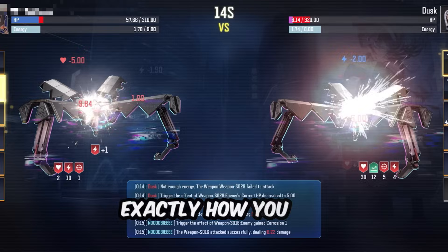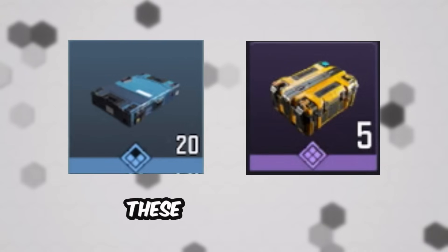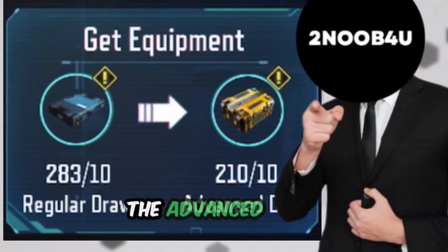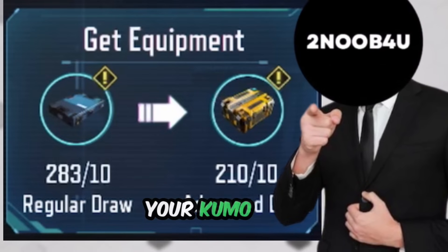Let's dive into exactly how you can collect these resources and use them to build the perfect loadout. To upgrade your Kumo-chan, you'll need two main materials: components and evolvers. These materials let you draw equipment through two types of draws. The regular draw gives you a random piece of equipment and one evolver. The advanced draw guarantees you an unknown piece of equipment, which is perfect for building up your arsenal and making your Kumo-chan stronger.